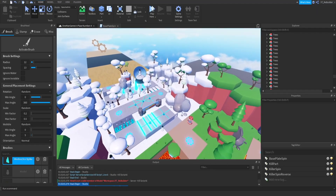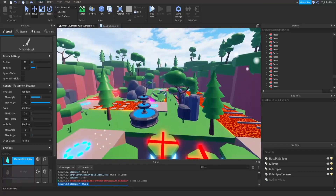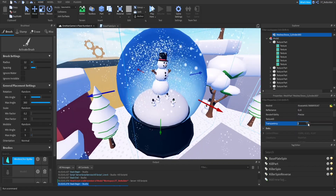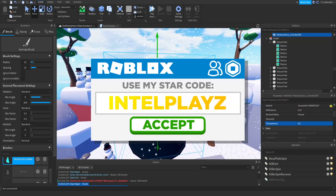Hey guys, welcome back to another video on the Robo YouTube channel. Today we're not gonna be working on my game, even though we're in this place. I do want to do one thing that was suggested in the comments: make the transparency on this 0.3. Boom — they said that will make it look more like a snow globe. I agree, it looks pretty good.